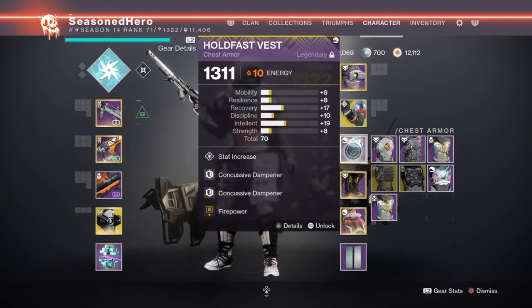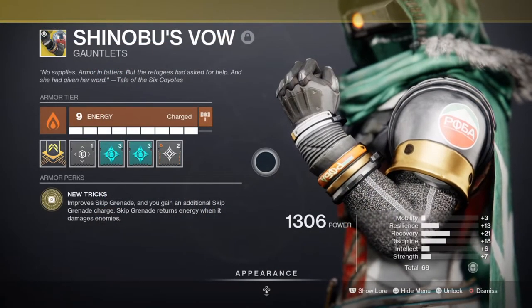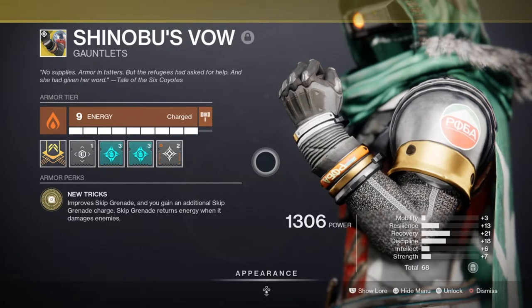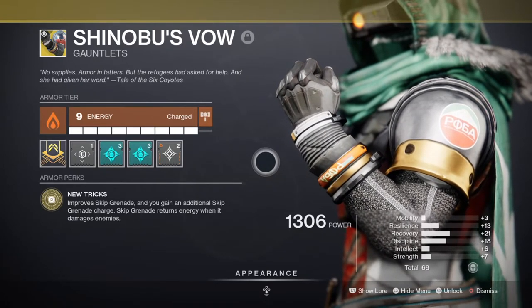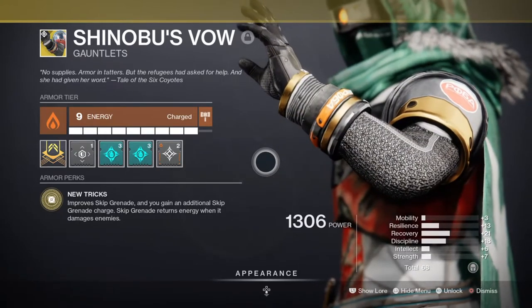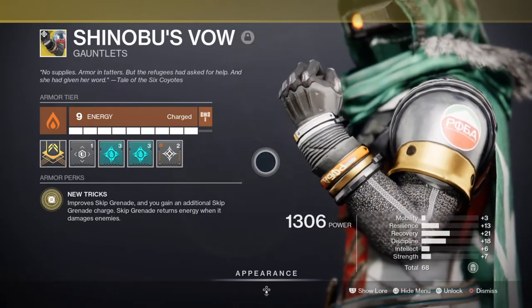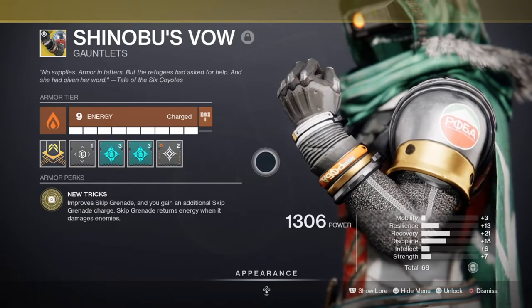We can go bigger and better with this setup by adding exotics such as Verity's Brow, Shinobu's Vow, and Ashen Wake to enhance the damage of our grenades while refunding the amount of energy we get back. Taking Shinobu's Vow as an example, the exotic trait states that it improves Skip Grenades and you gain an additional Skip Grenade charge. Skip Grenades also return energy when they damage enemies.